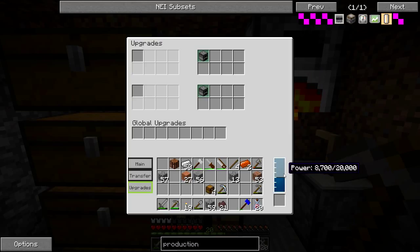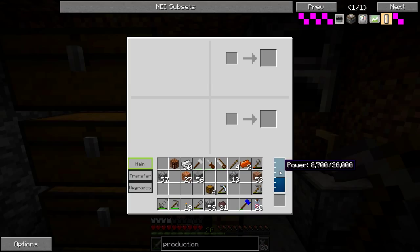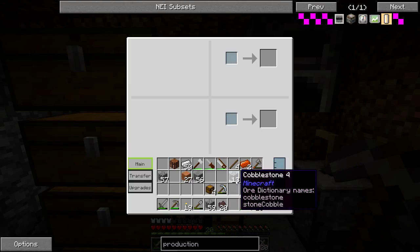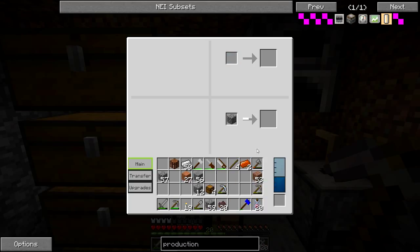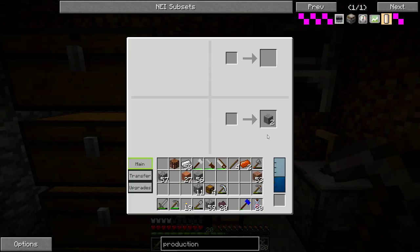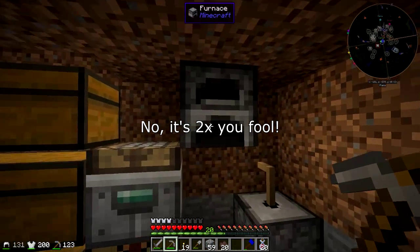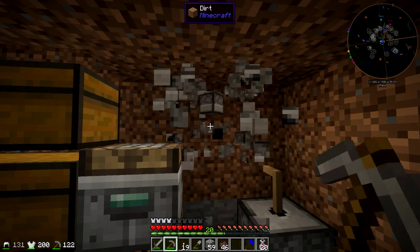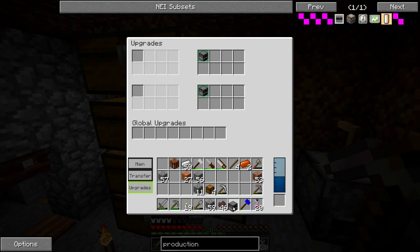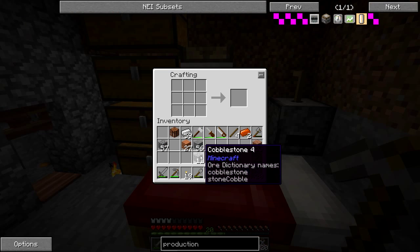Normally to cook one item requires 200 fuel, so a plank is enough for one and a half items. When I put in one lignite coal it gives 300 power, and it looks like it only took 100 power to cook a single item. So if we use the production table — which I wish I'd been using a long time ago — we get three times more out of our fuel. Very nice.